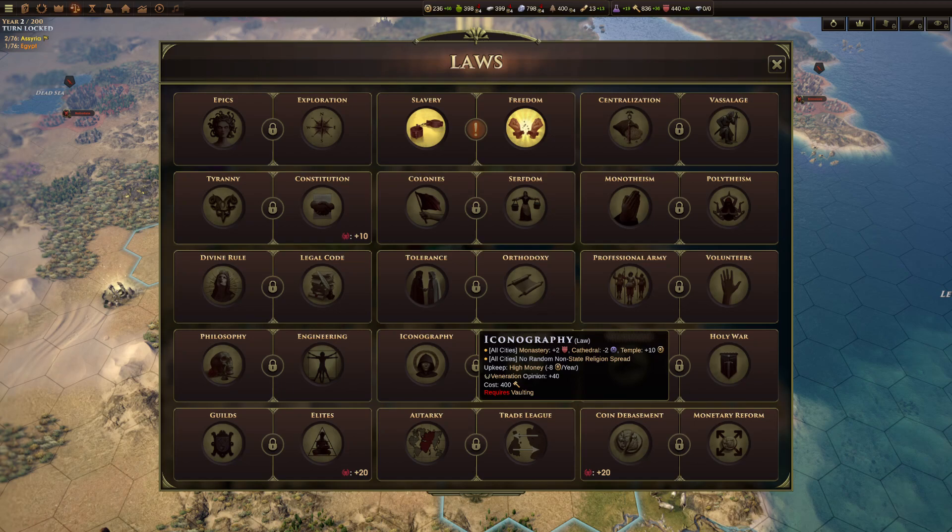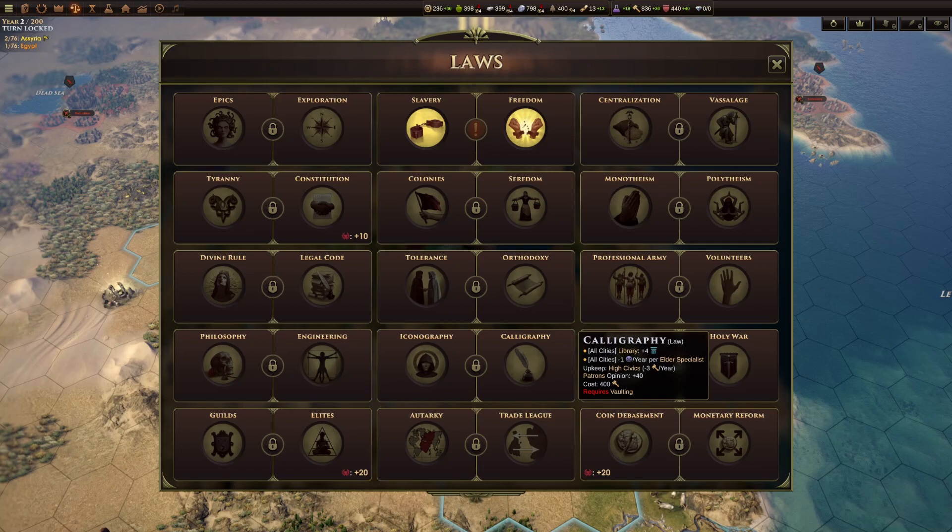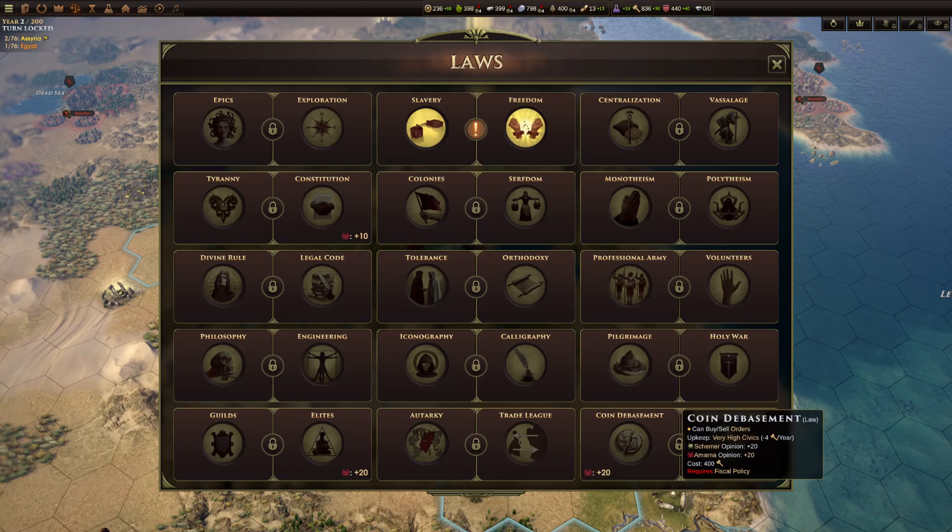Iconography versus calligraphy. Iconography gives plus two training per monastery, minus two discontent per cathedral, and plus 10 money per temple — the monastery training bonus being the most useful — but you get no random non-state religion spread, which is only desirable if you want exactly one state religion. Calligraphy gives libraries plus four culture, a moderate boost, and minus one discontent per year per elder specialist, which can be nice if you've invested in elder specialists.